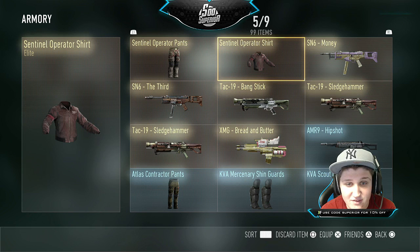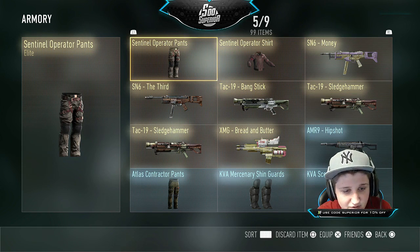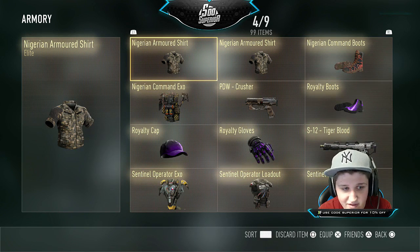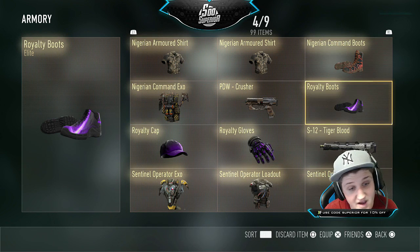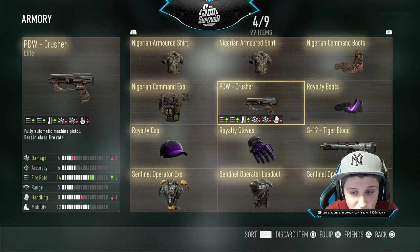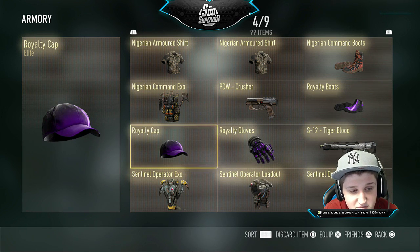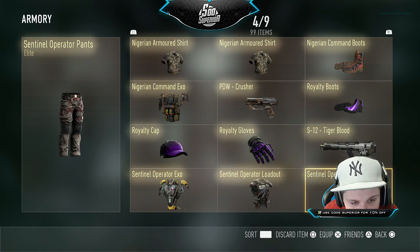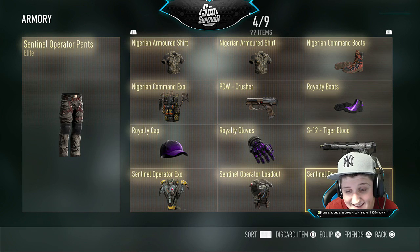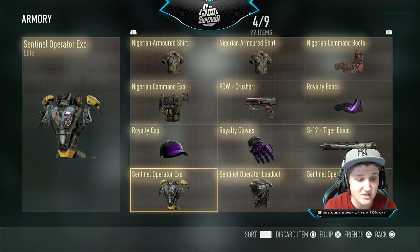Next we have this exosuit — I look like freaking Neil Armstrong when I wear that. Then we have this stupid exosuit with baller shoes — they're like the new retro fours or something. And we got some royalty gloves and a matching hat — these three together you'd look like a killer. Tiger blood — why? Never gonna use that. Another Neil Armstrong pants and this one makes you look like an Indian tribe leader.